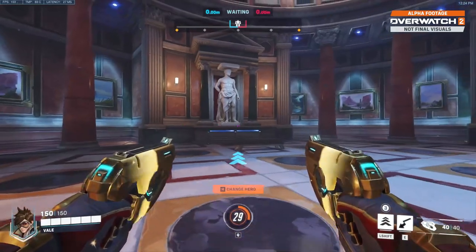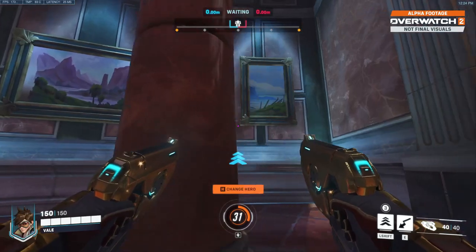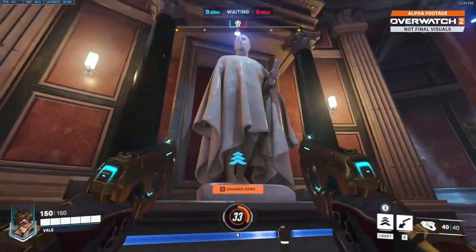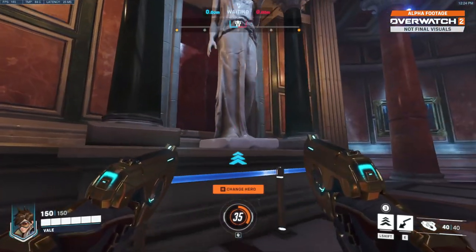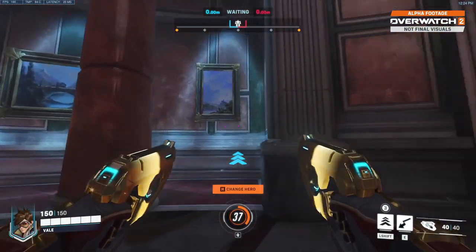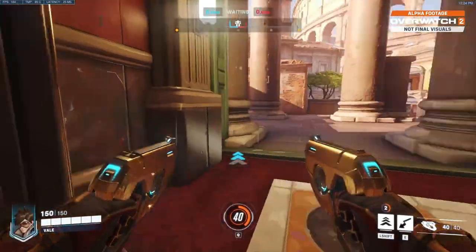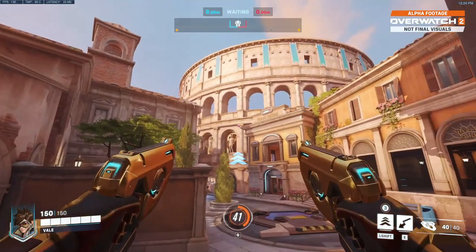In the starting spawn room here, it's super pretty with lots of cool artwork. Honestly, there could be a bunch of references here, but I'm not cultured enough to know them, so tell me in the comments if you recognize anything. It is a very nice area, and then you can see the Colosseum right out the gate.